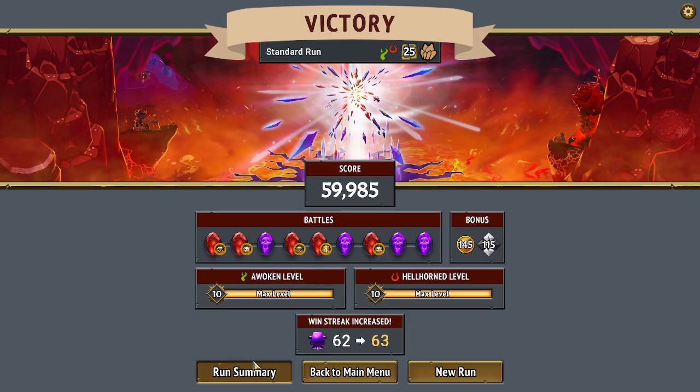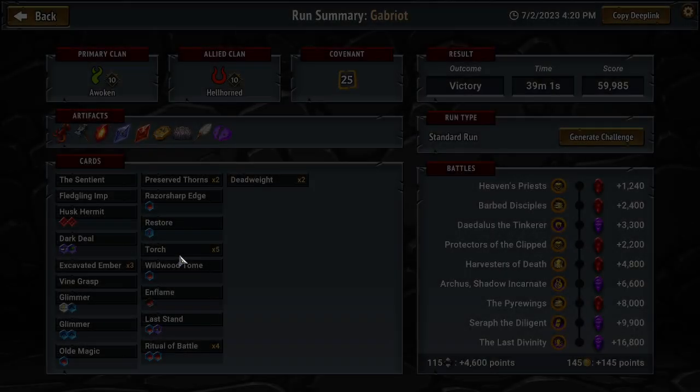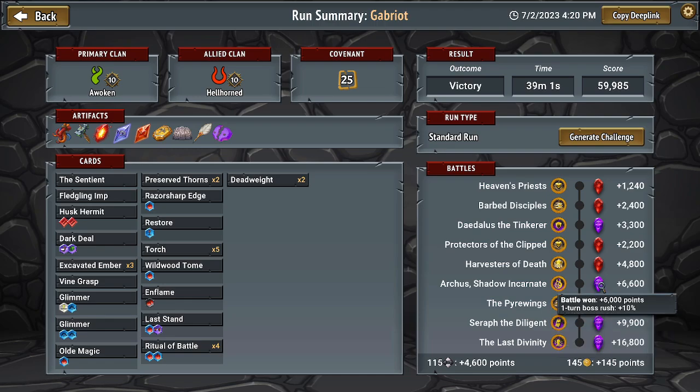We didn't even get 60 shards. I guess we didn't go very high on shards, and we top-floored like everything. I took 28 damage there, which we know is bullcrap. Hellhorn just does it again. At least awoken gets to — if ever awoken feels good to play, it's when it's paired with the two best clans in the game: hellhorn or wormkin. Awoken feels amazing with those clans. But when you pair them with the other three, it's just not that good most of the time.